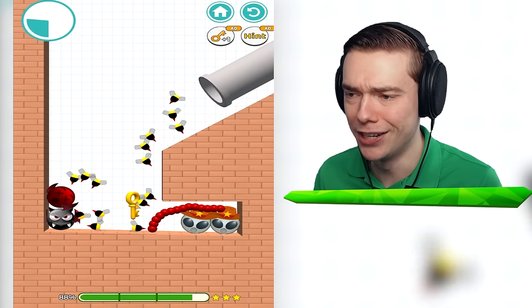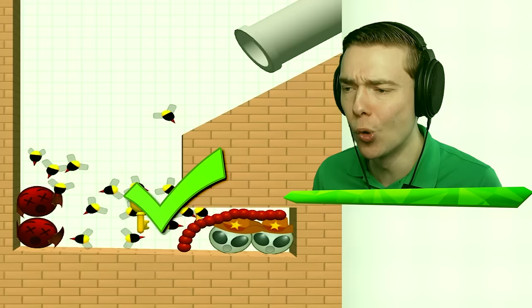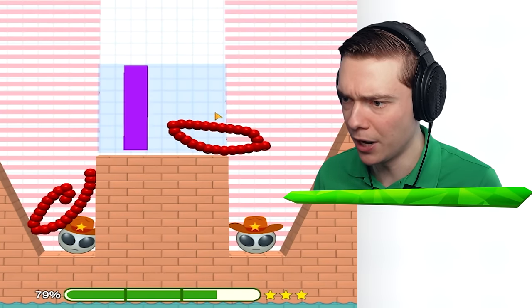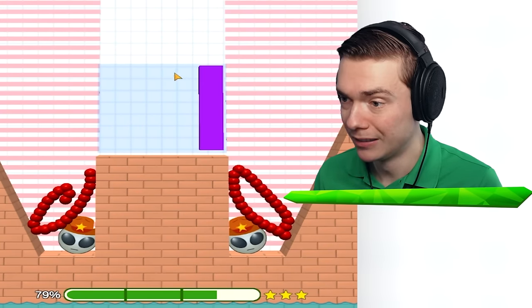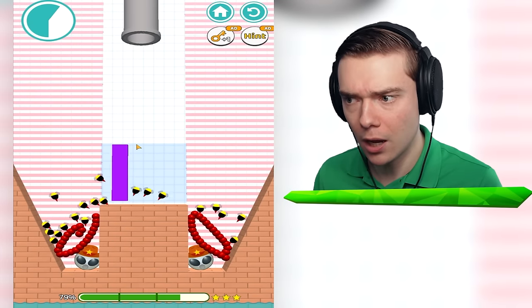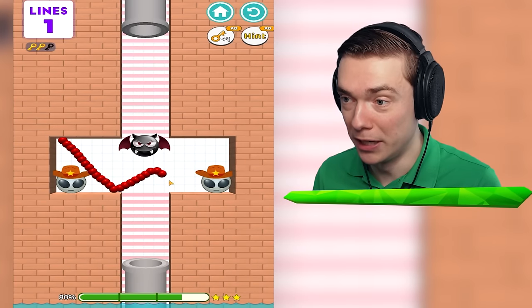Wait, I didn't get the key, did I? Hey! Bees! Help me collect the key! What are you doing? We have something that moves! All right, move something over there! Move something over there! I'm not sure if that's gonna work, but it might just work! I thought that was impossible, but that was so easy!